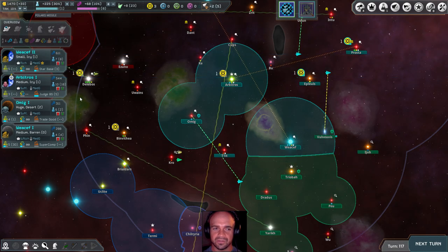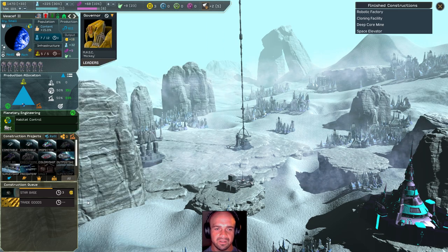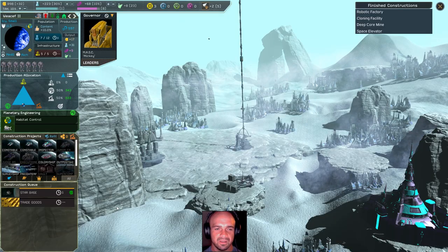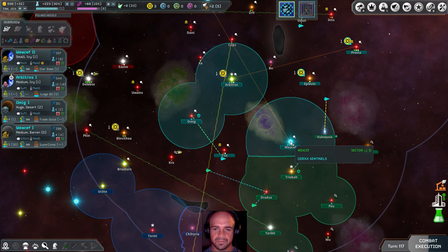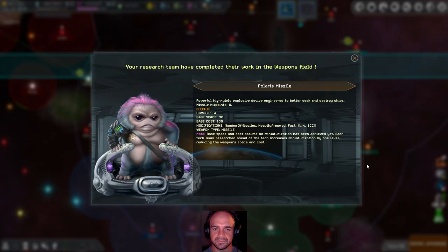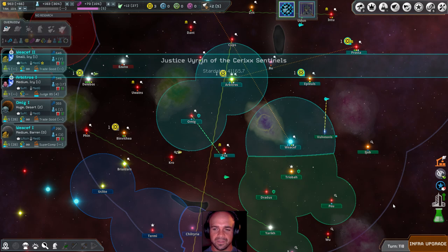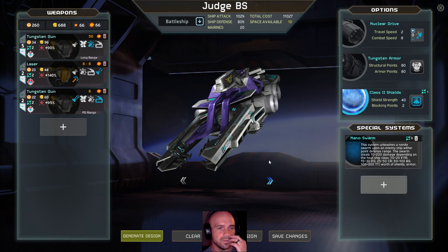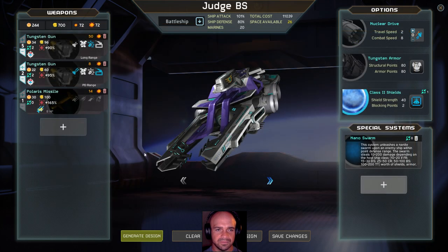The Judge is a few turns out. Starbase is three turns out — we can buy it for 572, so we'll go ahead and knock that out. Polaris missile. Now I want to look at the Judge and consider what's going on here. It's got tungsten missiles — one is auto fire and one is a point defense — and then heavy mount. Let's get rid of the laser and add Polaris missile. Maybe reduce one — we'll take two, or we can go with three.